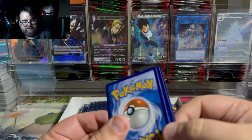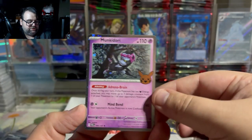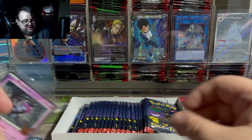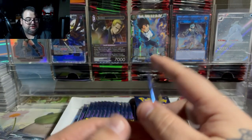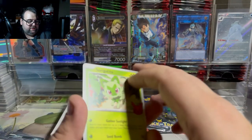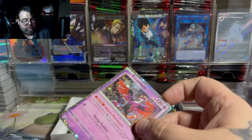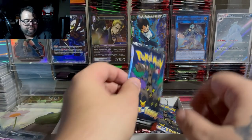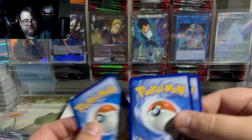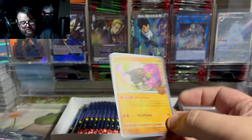They absolutely had some spooky mons that they could have given the love to — some nice rarity upgrades — but instead we're just getting Munkidori and Pecharunt. I get that they want to promote the current set, since Stellar Crown comes out a week after these released, but at this point it's kind of defeating the purpose. You could have easily given us something good, and now it looks like we're going to start seeing repeats on the foils. Really disappointing that Umbreon didn't get the foil upgrade.